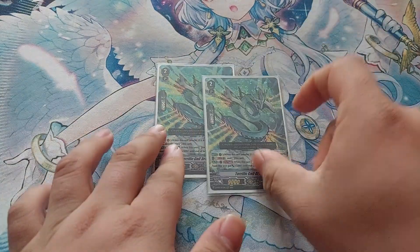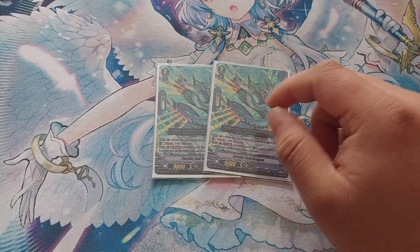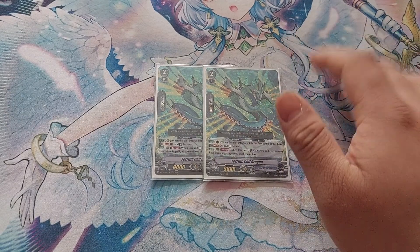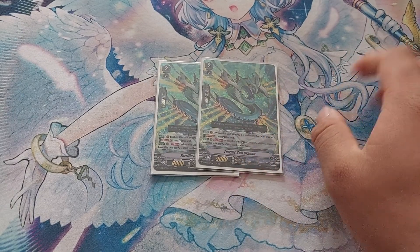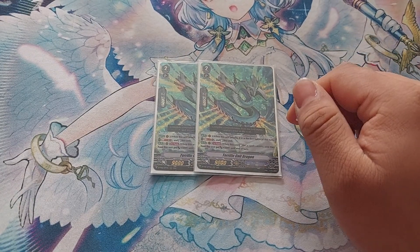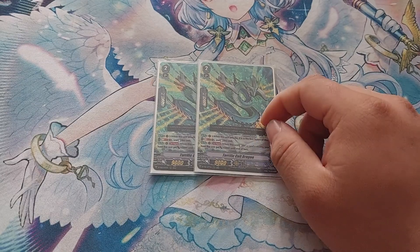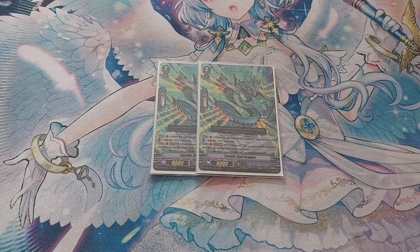Next is two copies of Terrific Coil — same principle as Tidal Assault, helps you get the attack numbers up. The only problem is it only re-stands on the first attack, hence why we're only running two. It re-stands on first attack for a Soul Blast, and when it stands from a card ability it gets plus 5k, making it a 14k beat stick after re-stand.